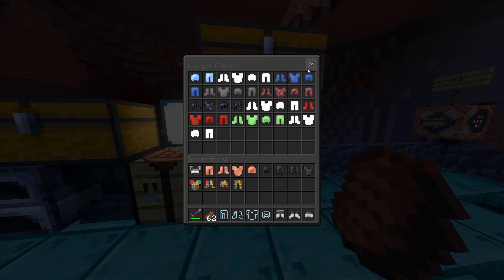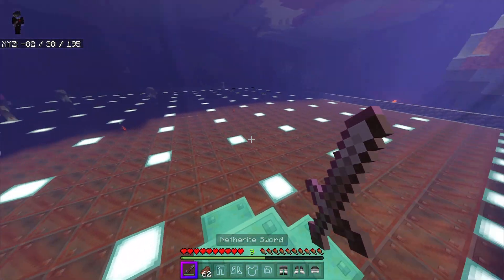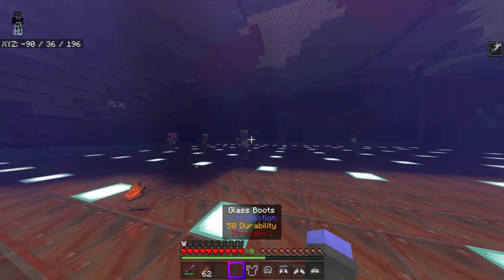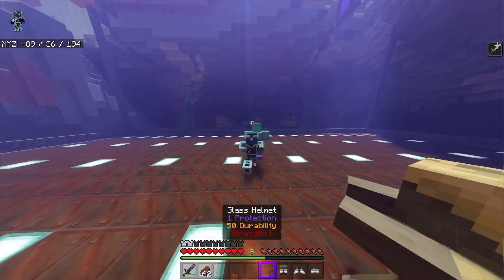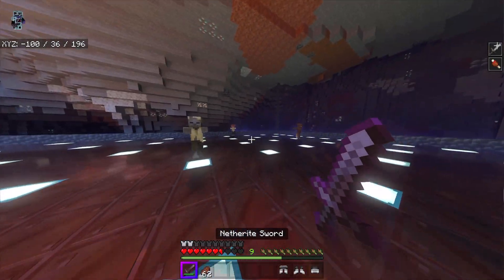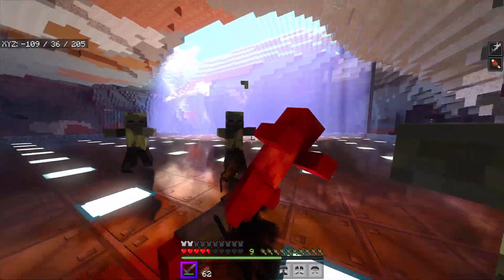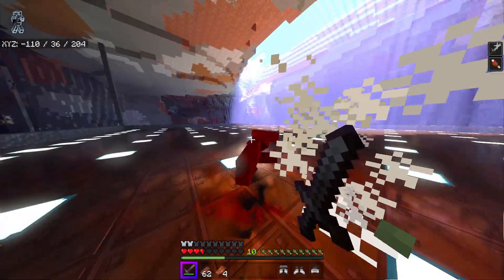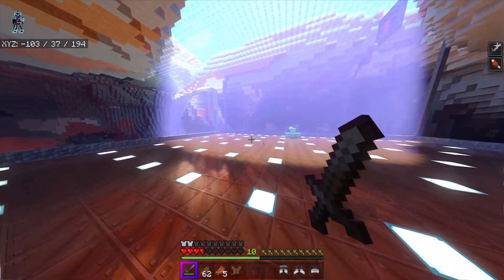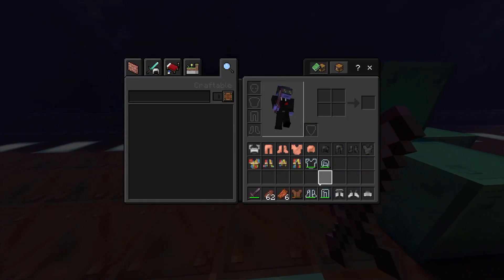There's also XP generation armor and XP eater armor — I'm guessing that one either sucks in your experience or gets rid of it. The iron block armor's pretty good too. Let me try the glass armor — it's not the most effective defensively, but glass does give me Strength 1, so I can one-shot husks now. The trade-off is your armor is going to break very quickly, but you can easily make more since it's glass.